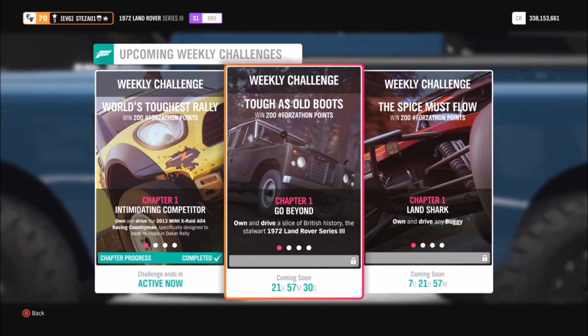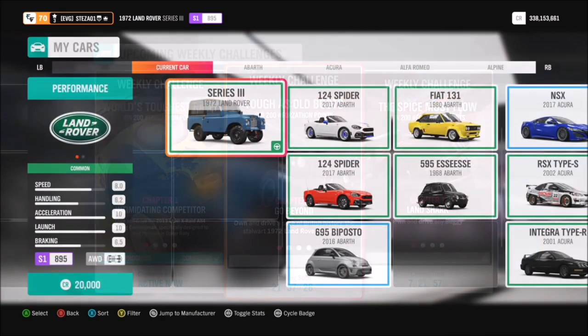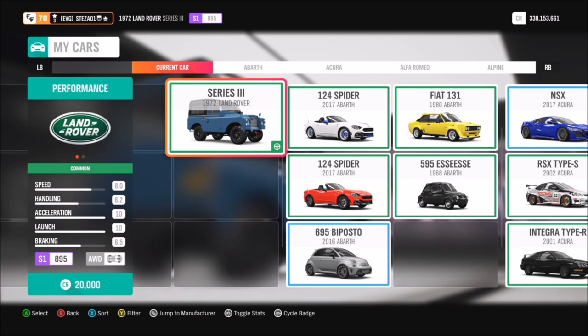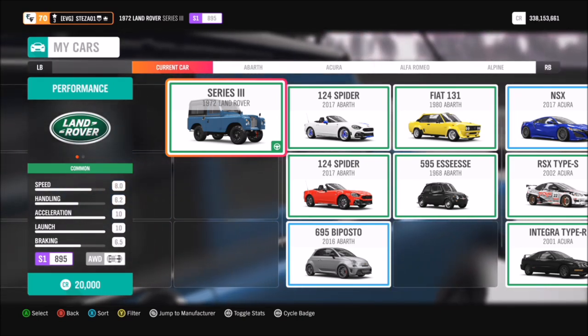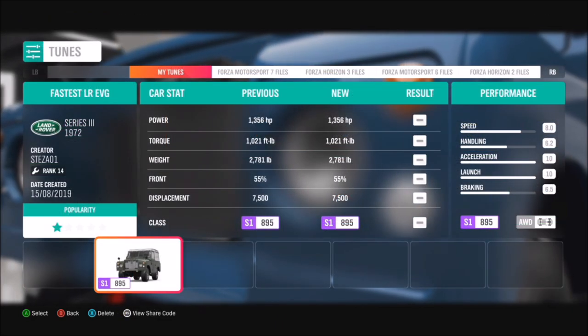This week's Forzathon, called Tough as Old Boots, wants you to use a 1972 Land Rover Series 3 to complete all of its challenges. This can be picked up dirt cheap in the auto show for 20,000 credits, and of course a lot of you will have this anyway as you might have won it from a wheel spin.